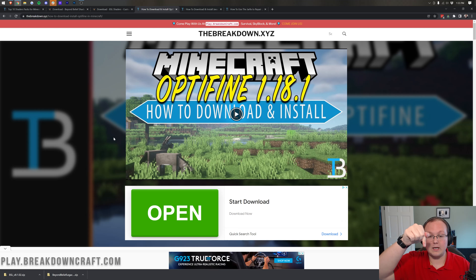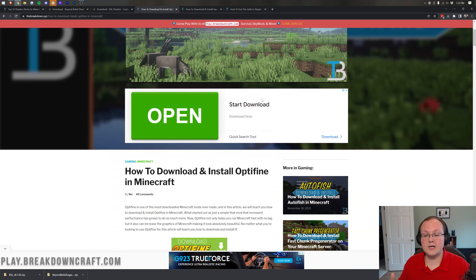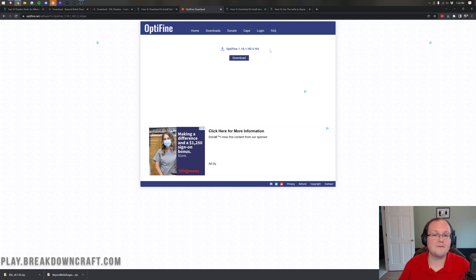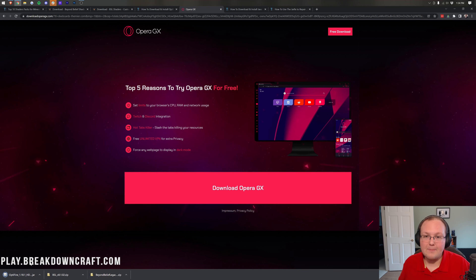To get OptiFine, go to the third link down below — that tutorial is always going to be up to date to the most recent version of Minecraft. Scroll down and click on the green Download OptiFine button. That takes you to OptiFine's official download page where you find the version for the version of Minecraft you want — right now that's 1.18. Click on the mirror button next to the OptiFine version; clicking mirror bypasses an ad. Click the purple download button and the download will begin. You may need to keep the jar file in your browser — over 100 million people have downloaded OptiFine, so it's 100% safe.